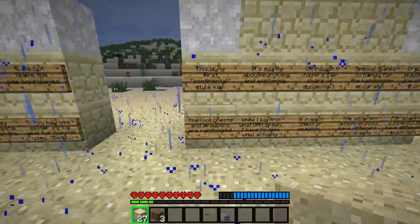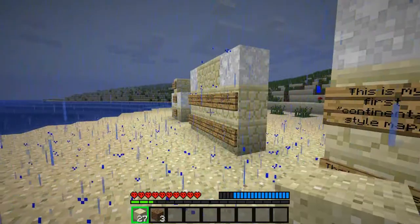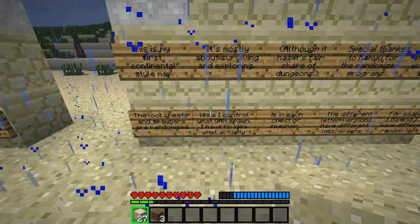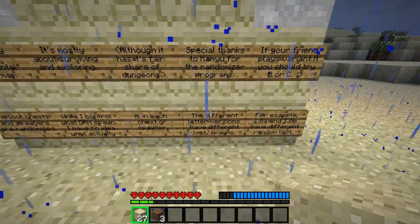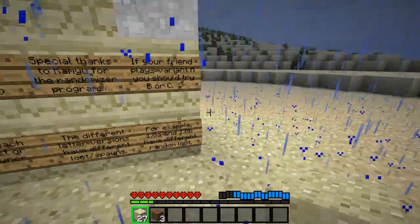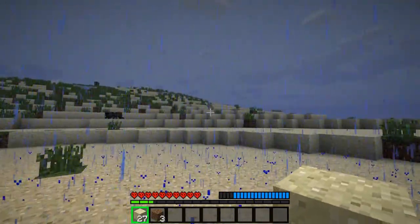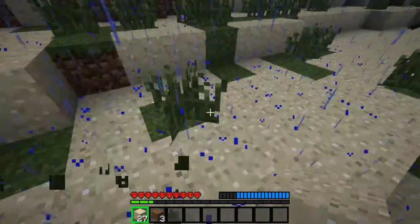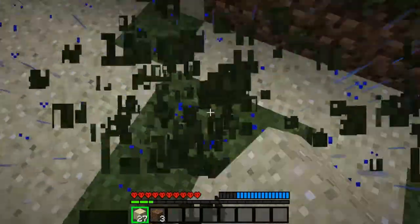I know I'm talking really, really fast. I'm gonna try to calm down on that. It's just these signs. The loot chests and spawners are randomized. While I control what can spawn, I have no idea what actually is in each chest or spawner. The different letter versions have different loot and spawns — for example, 1.0a and 1.0b have different random loot. Looks like that's the end of that. I'm gonna need a tree. Not trees, just tree. I'm gonna need seeds too — he left me all this grass, but there's a seed. I know I haven't picked it up yet.